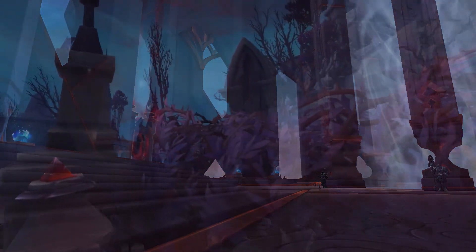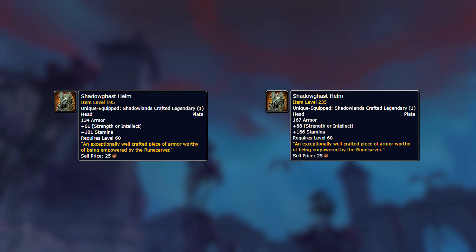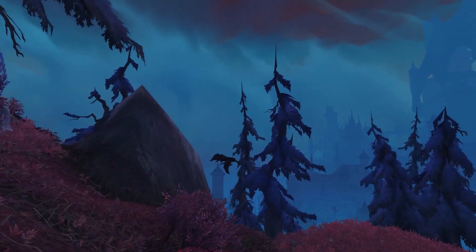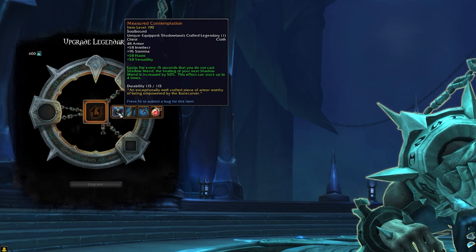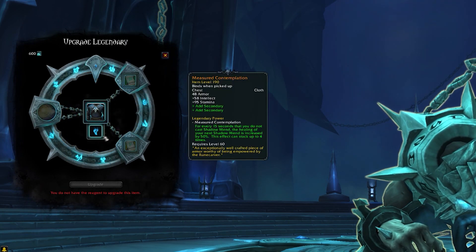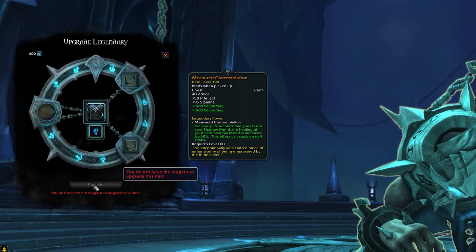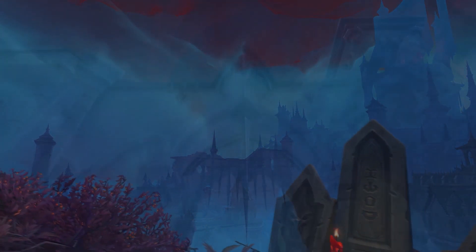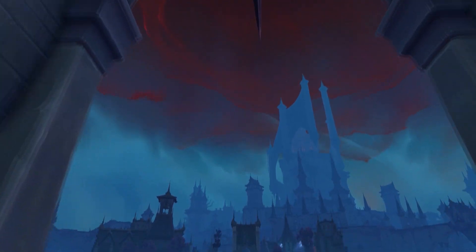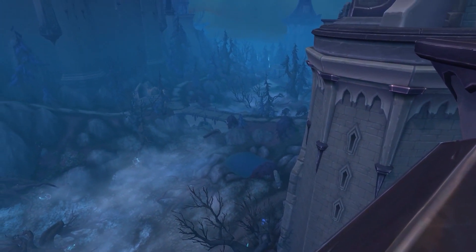Those ranks only increase the base stats of the item — the primary and secondary stats. The legendary effect itself doesn't get better with higher ranks, so keep that in mind when deciding on your legendary investments. As long as you have a legendary item that isn't rank 4, you can upgrade it later by providing the higher item level base item plus the necessary soul ash. It will take about 5 weeks to get a single rank 4 legendary due to the soul ash cap. You are also able to skip ranks when upgrading — going for example from rank 1 directly to rank 4. No matter the outcome, the total cost of 5,150 soul ash for a rank 4 legendary item will remain.